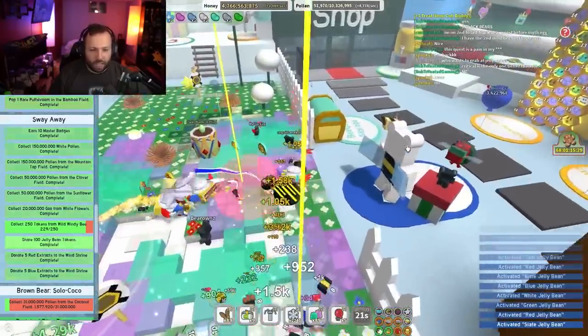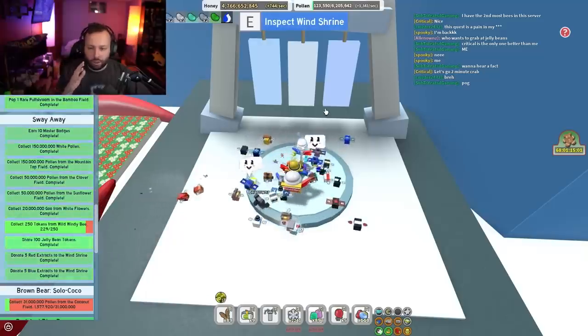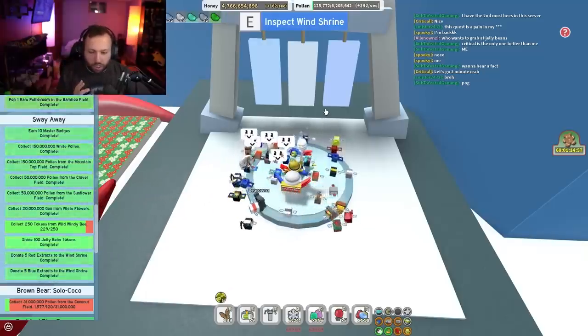Yes! We got 100 down. So all we have left for that is doing the Windy Bee. I was told that I can use field dice or the star jellies to get it.